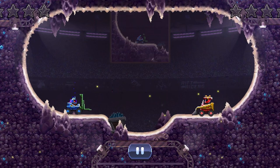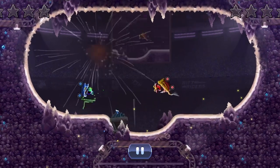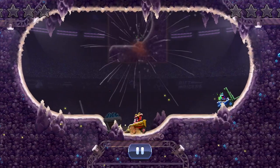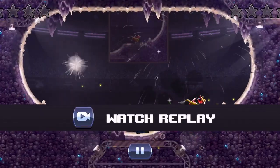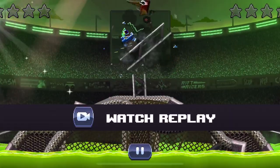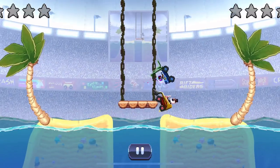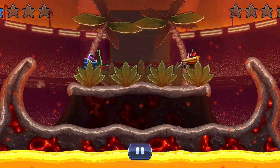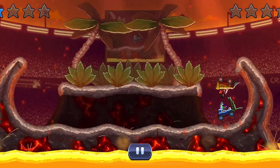Now we have the Forklift versus the Skid Steer. Forklift is on the left and has the knockback trait — it's an epic car. Skid Steer actually got the first point, and I believe Skid Steer is an uncommon car on the right. I think Forklift should have no problem winning since it's basically the same car as Skid Steer, just bigger with a way bigger front.